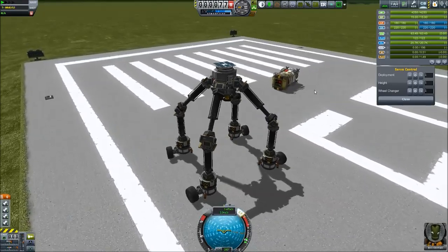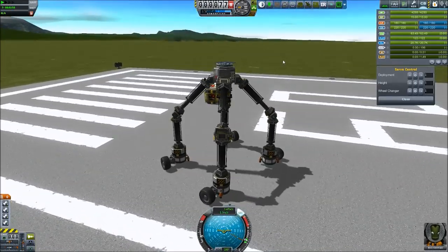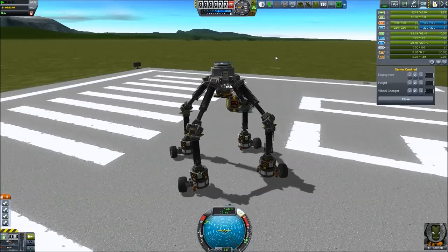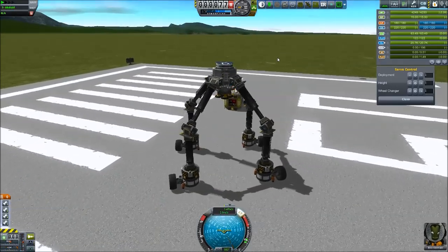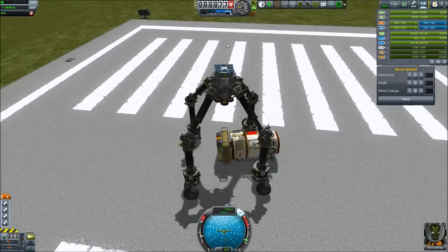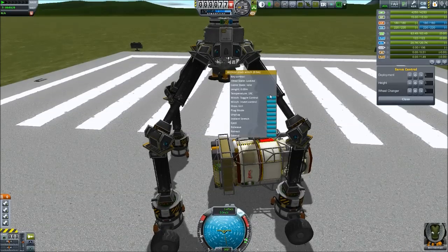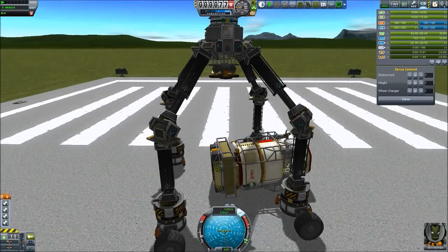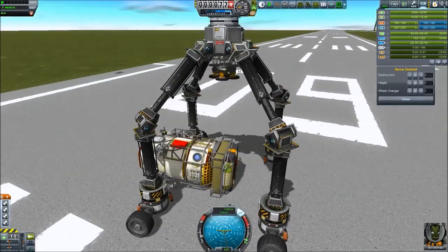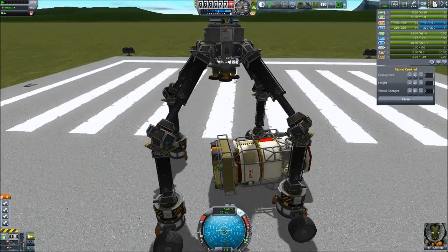Here we are. I set up a module already that I want to bring a little bit off the runway, and then we're going to add more parts to it. Right now I'm trying to see if we can get this to work. We're almost right under it — hit the brakes. Now we need to toggle these controls: key control enabled, key control enabled, key control enabled. That's probably something I should put in action groups so I don't have to click everything. Magnets on.